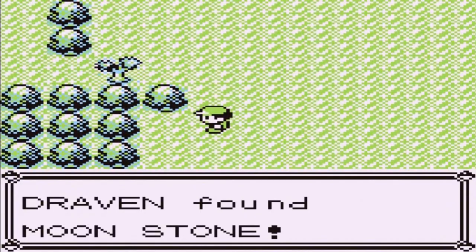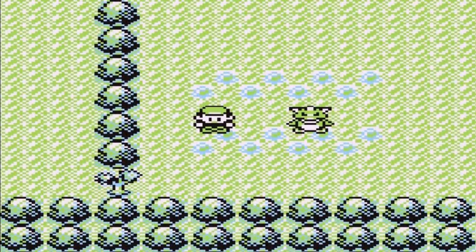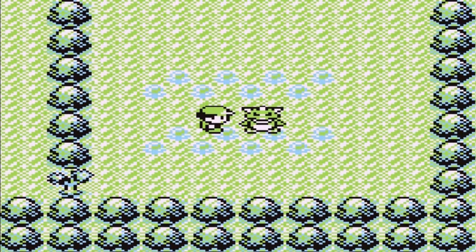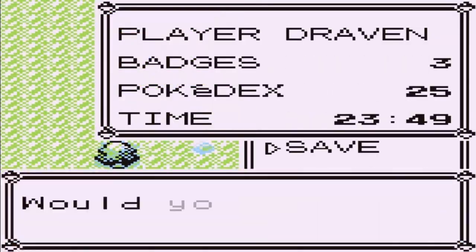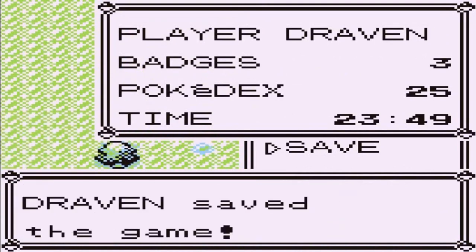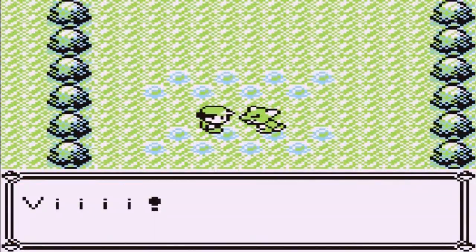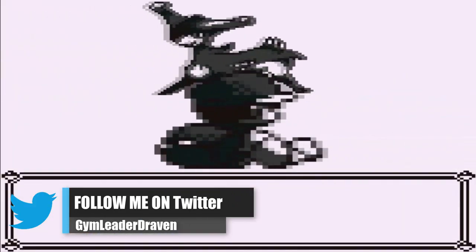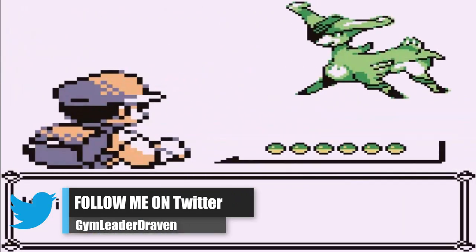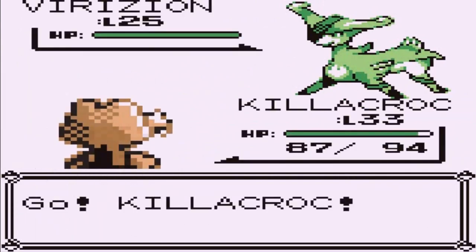And here we have another Moonstone. Wow, this is a new one. I'm going to press the button right here. I don't want to screw up on this one. What the heck is this? What Pokemon is this? Oh my God — it's a Virizion! Oh my God, this is one of the legendary Pokemon of Unova.